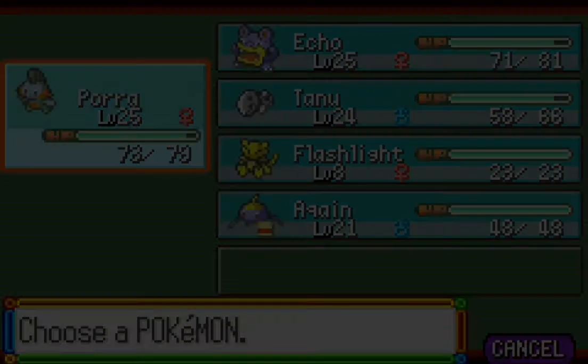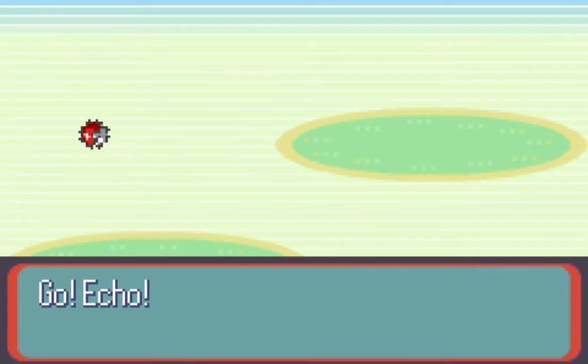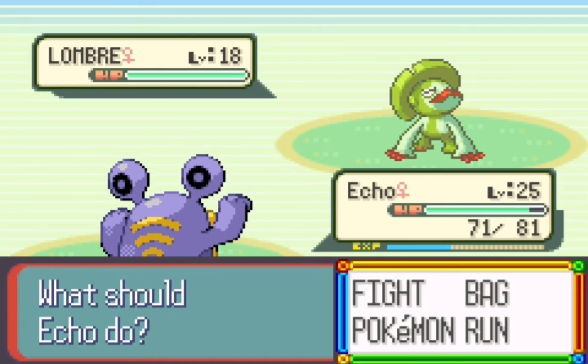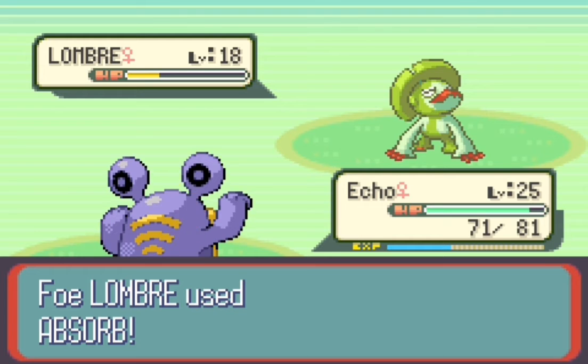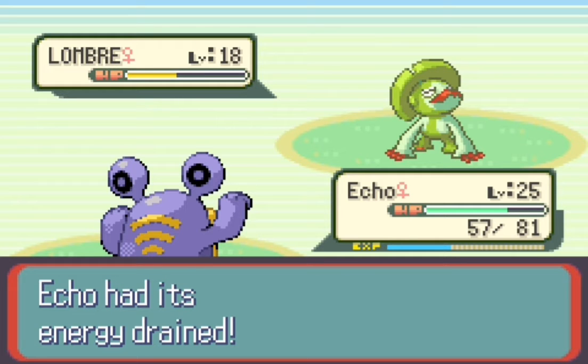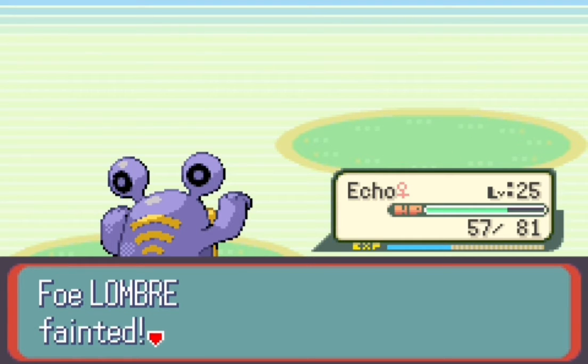Next up is Lombre. We'll go over to Echo. This is her last Pokemon, so we'll take out this Lombre. I guess they did the whole thing where one trainer has the Ruby exclusive Nuzleaf and another has the Sapphire exclusive Lombre. Lombre will be taken out by Echo, and a queen gets some more experience.